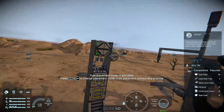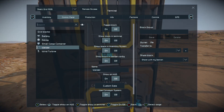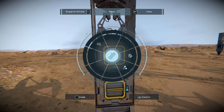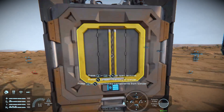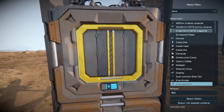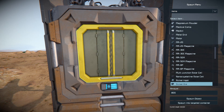Then place the decoy. Now we go to the welder, turn the welder on, and we're going to bring materials in directly into the welder using the spawn menu.